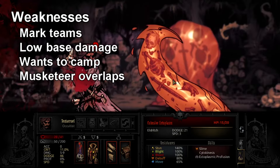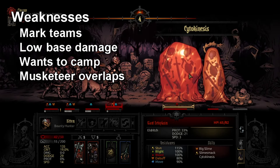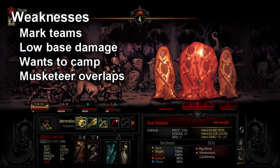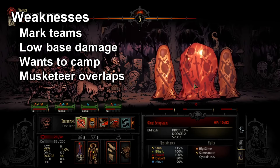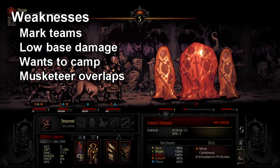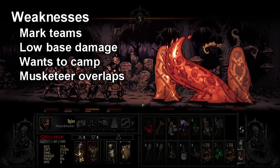Now weaknesses for Arbalest. The first is that Marked teams are kind of underwhelming and tough to build. They excel at killing mini-bosses and bosses because Mark can put down a ton of damage quickly, but if someone high-rolls speed and you don't get turns in the right order, or if you're facing an enemy with multiple actions per turn, this is where Mark suffers hardest. Marks fall off quicker and you have to reapply them almost each turn instead of every three turns, losing a lot of effective damage.